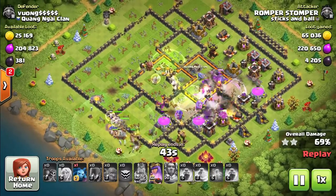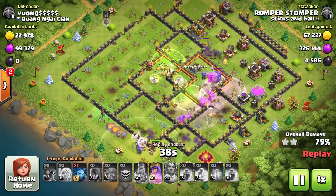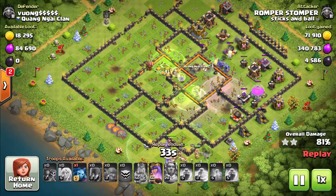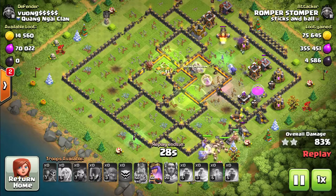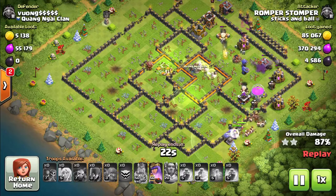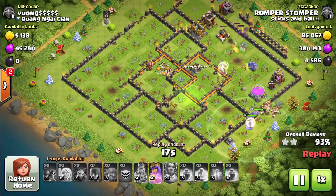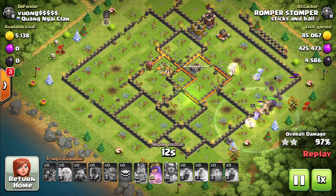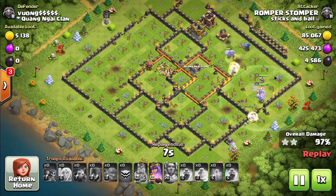This attack took about a minute, and this was not a wimpy base — if it's not max it's close. With eight healers you'd think there'd be a deficiency of troops, but there really isn't. The healers were on shared duty and kept everything alive. He's got tons of troops left at the end — a giant pack at the bottom with the barbarian king, the queen hasn't even used her ability yet, and there's nothing left in the base. This is a total blowout attack.